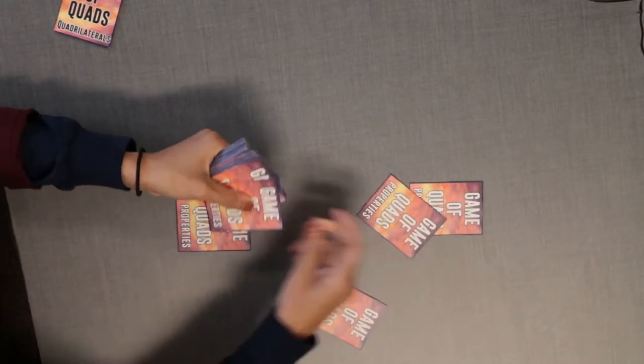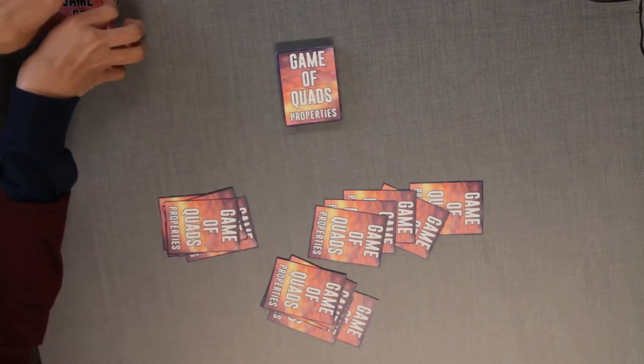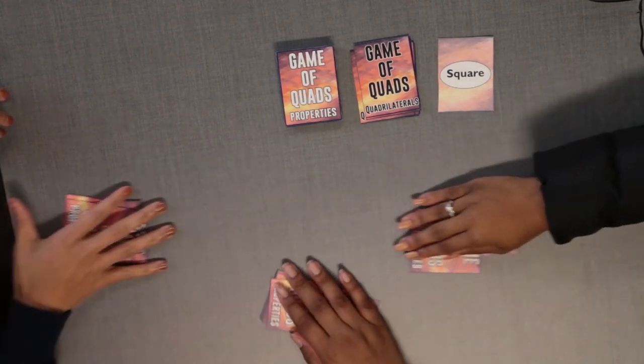Get the set of quadrilateral cards and place them in the center of the playing surface face down. The youngest player deals each player six property cards and stacks the rest of the property cards face down in the center of the playing surface. The dealer also flips over the top quadrilateral card.